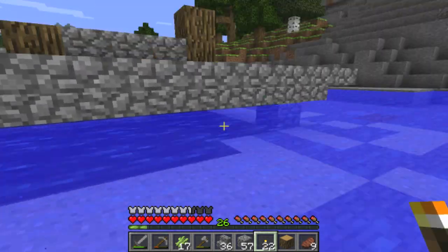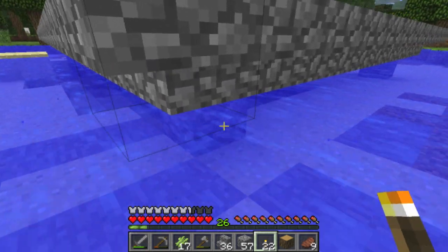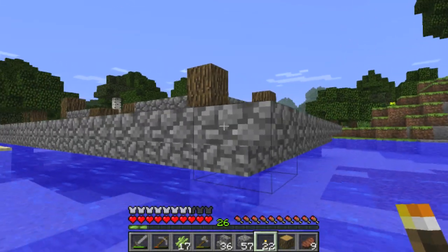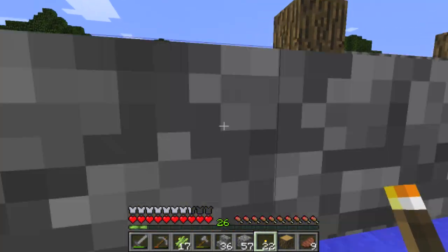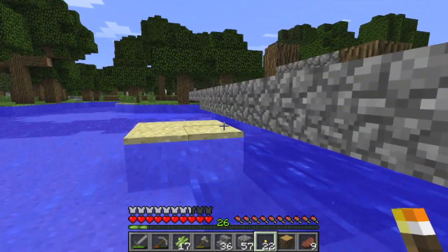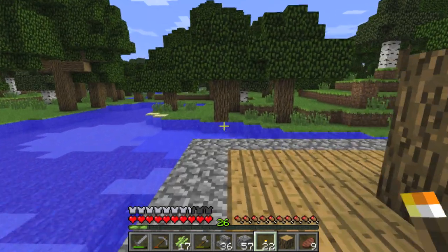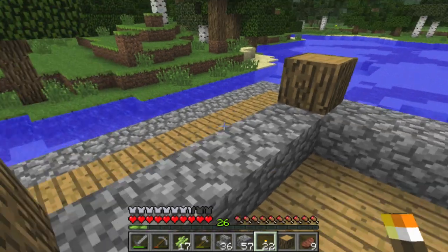Before I start building the house up, I wanted to show you how it's supported. It's very simple — just two blocks of stone, and then I've put stairs all the way around to create a sort of beveled edge. Then I filled in the middle with wooden blocks so it looks like it's supported from four big pillars.